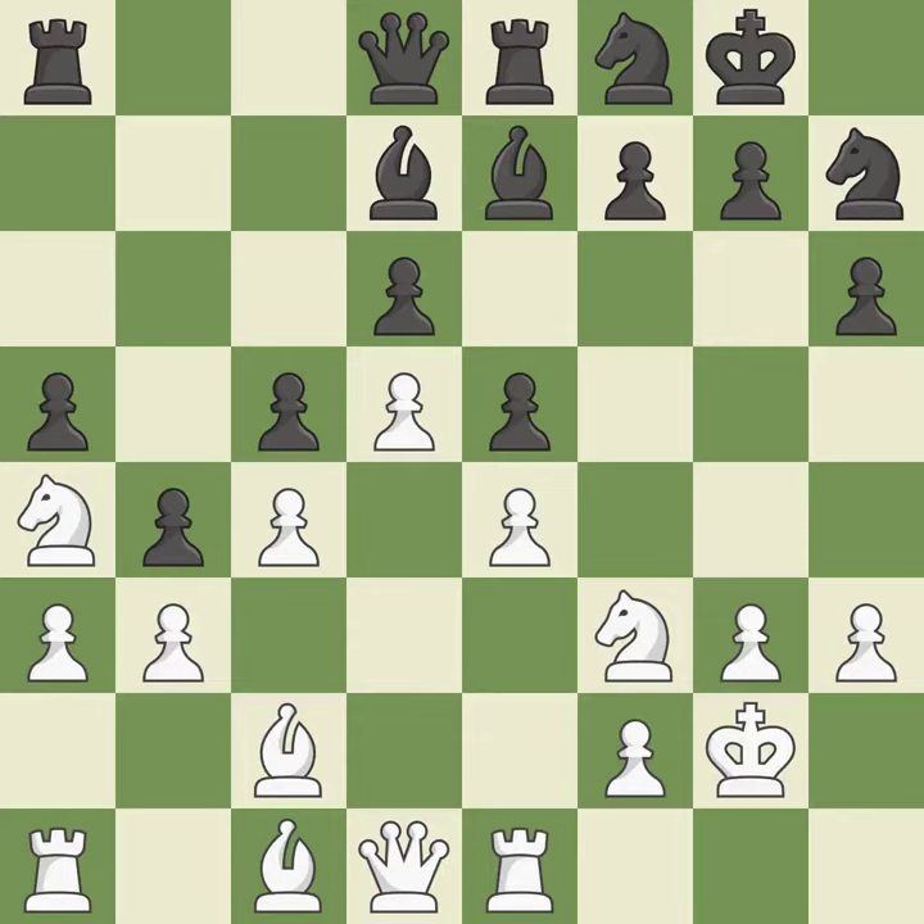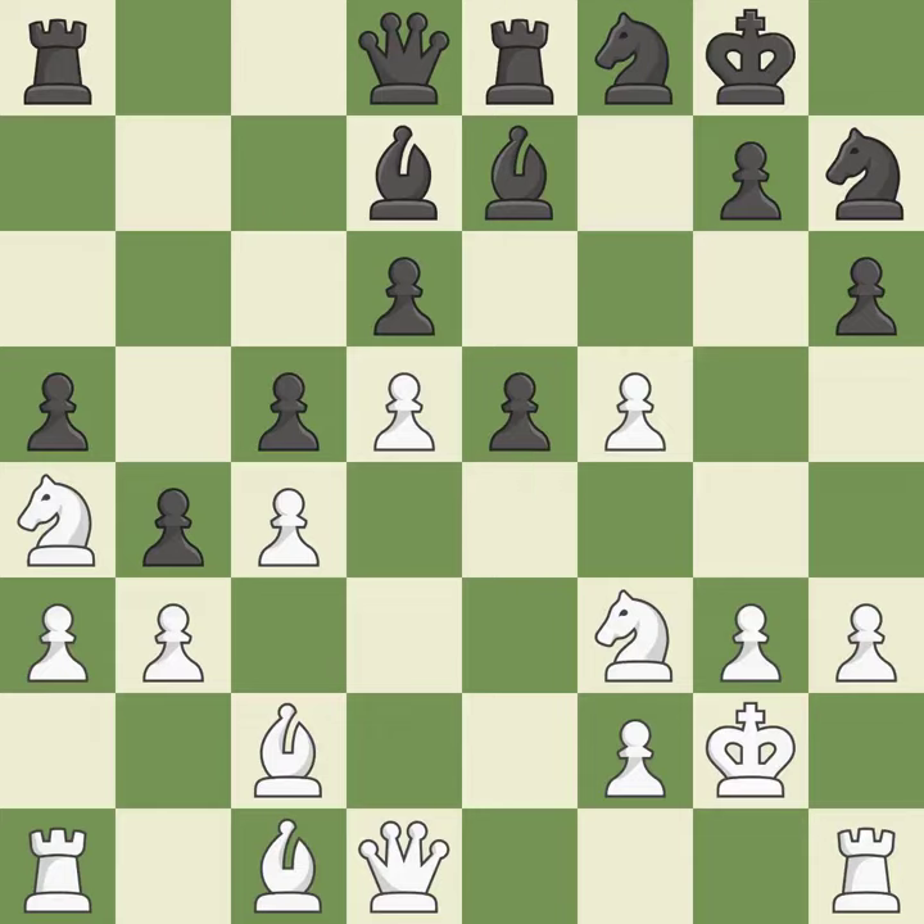By developing a bishop from its initial square, this activates it. This uses a pawn to attack the center while vying for position. This misses a chance to advance a rook from its starting square.